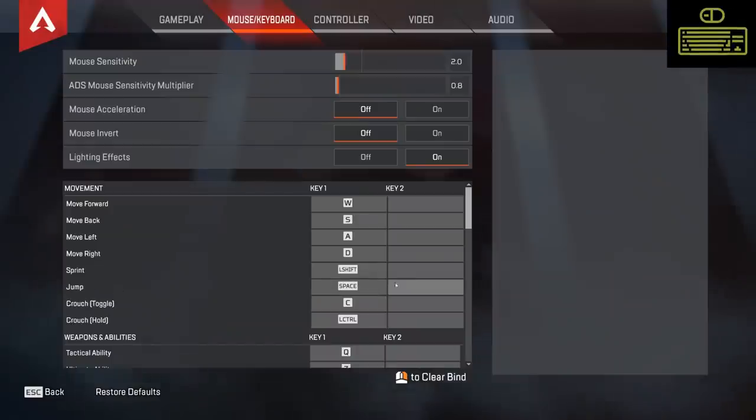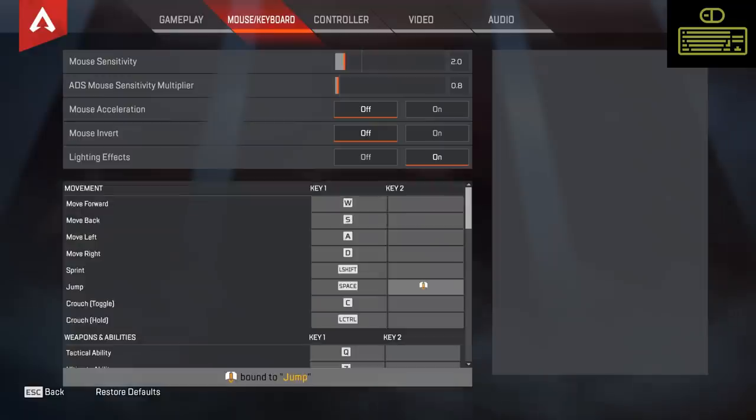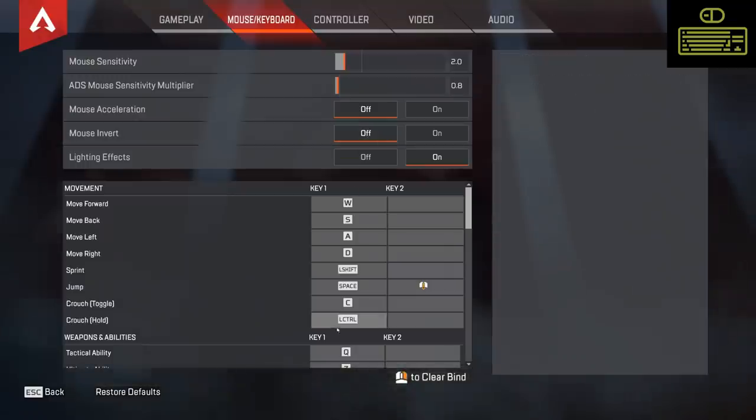Let's start with PC. The only prerequisite here is to make sure you have jump also bound to your scroll wheel, whether that's down or up. In this example I'm using scroll down, as well as having a hotkey for hold to crouch — in this case, left control.